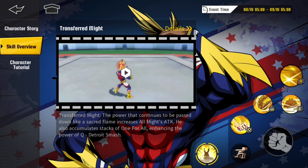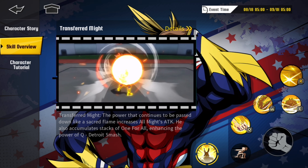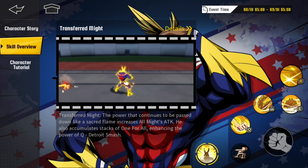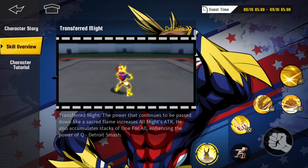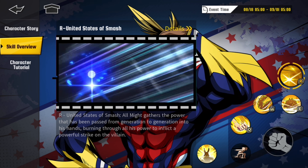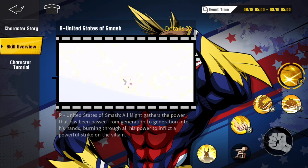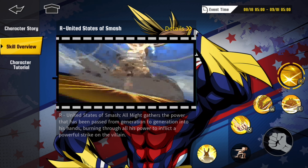Now if we look at his passive skill, Transferred Might — the power that continues to be passed down like a sacred flame increases All Might's attack. He also accumulates stacks for One for All, enhancing the power. So if you activate this, it enhances the power of the Q skill. I forgot about what All Might did, but the more you read into it, it's just ridiculous how they made him — which makes sense, he's the number one hero. But my God, this just sounds broken.